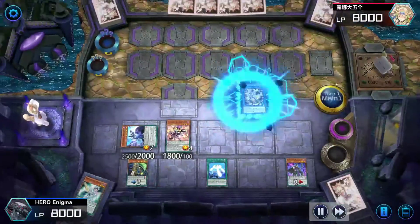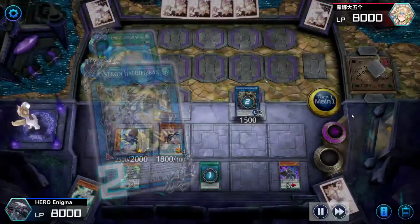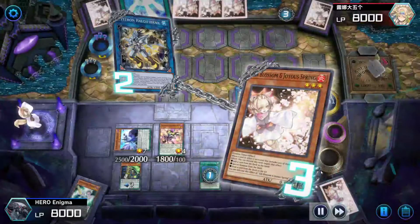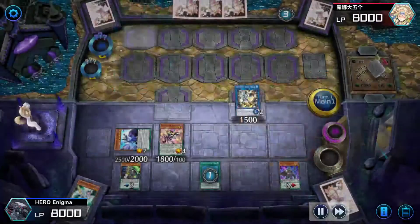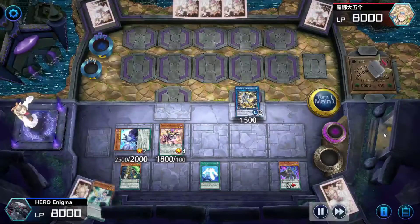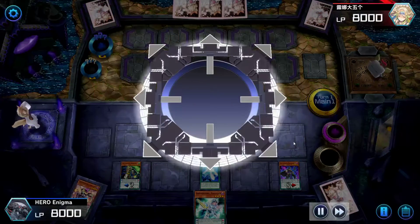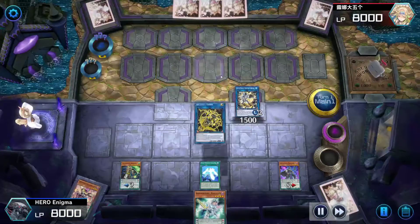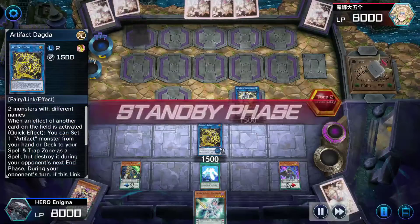Harmonizing Magician is a Tuner, so it brings out Heckly 5x. Thankfully I got Ash Blossom, but that is not even part of the combo because I would have brought out a Synchro. Harmonizing with only two monsters — two monsters with different names. Let me show you.